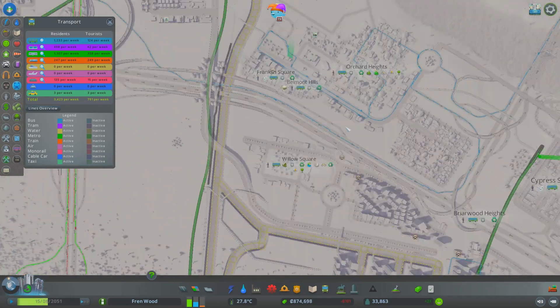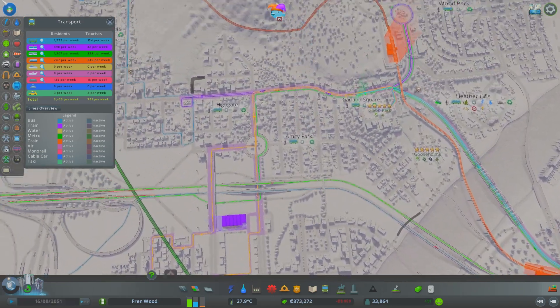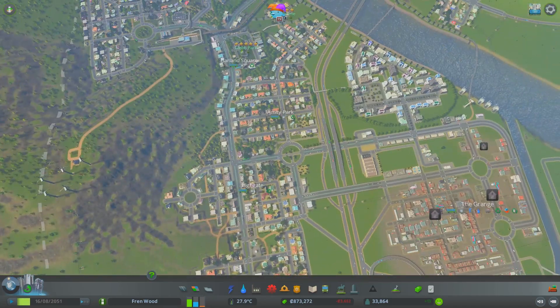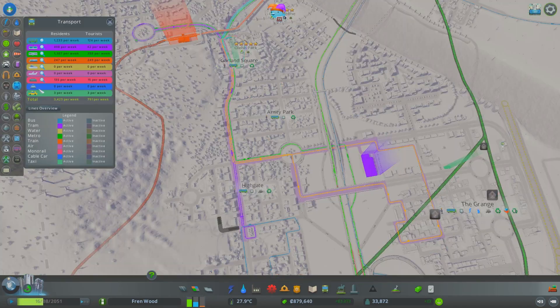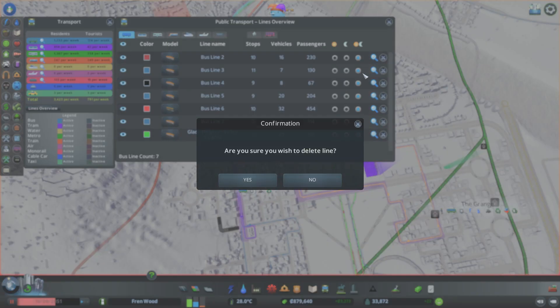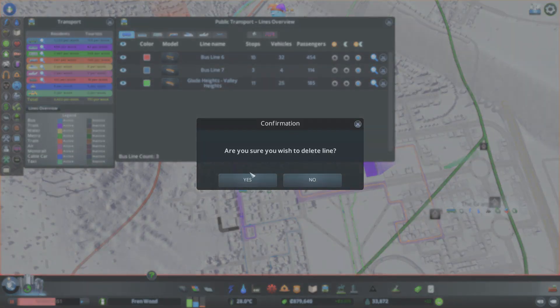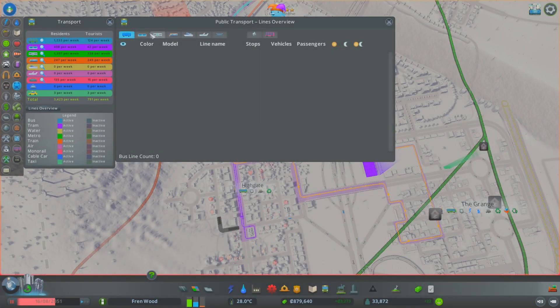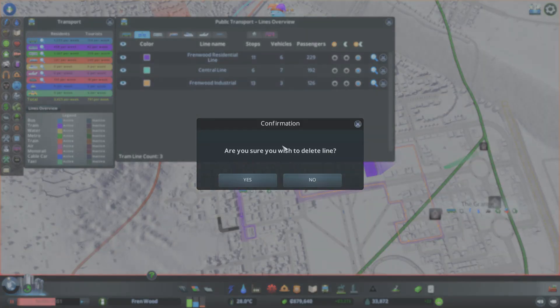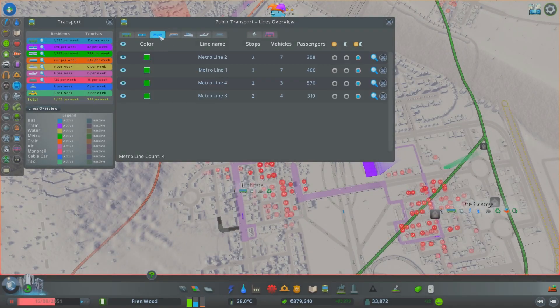As the city has grown we've put in different lines to service each area, but I feel it could be better served - so that's what we're doing today. We'll dive straight in, pause the game here, and then we're going to delete all of our lines - every single line - and then try to make them interconnect a little bit more, so if you wanted to catch a bus and then grab a train into town you can do that. That's why I'm pausing the game, because it's going to make a lot of people unhappy.